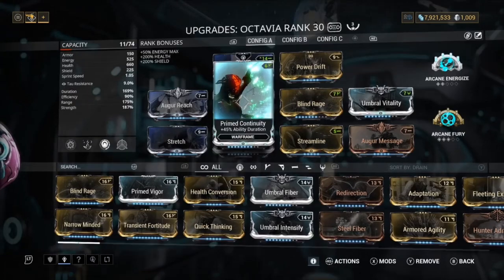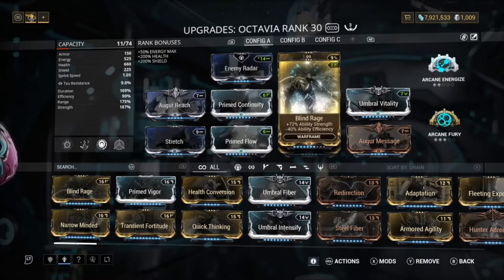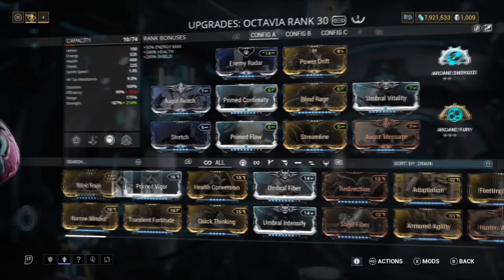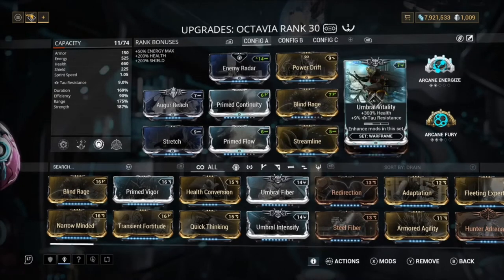We're always going to get that shield because we're always using one of these abilities. Next we've got Stretch for range, Prime Flow for energy, and Prime Continuity for duration. We have Blind Rage — I always use this one instead of the maxed one so we don't go under 90 efficiency. So we still have a decent 90 efficiency and 187 strength, which is fine. Next we have Streamline to reach that 90 efficiency, Organ Shards for duration, and Umbral Vitality for health.